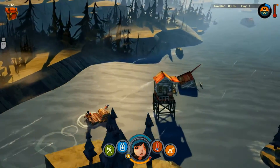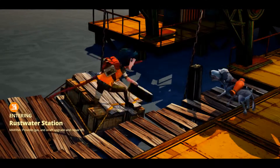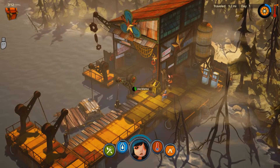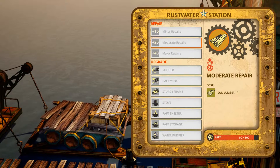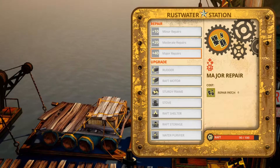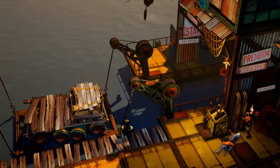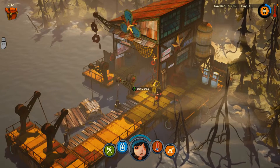Can I stop? Got it. Entering Rustwater Station — marina provides gas and raft upgrades and repair kits. Oh, I like this building a lot. I don't know why. Use Marina. So I'm assuming I need credits? In order to upgrade the raft I'm gonna need to find schematics. That should be fun. No gas — oh, that means I can probably eventually get an engine. That would be awesome.